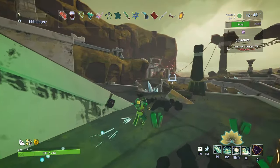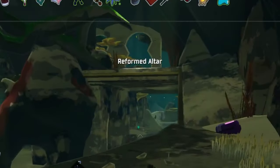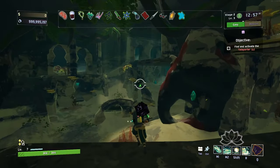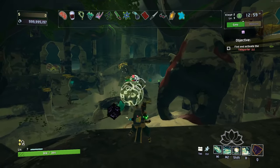Once you go through the portal, the game will put you on the Reformed Altar stage, and this stage is where you can unlock Chef. What you're looking for is a wok that will request three items.